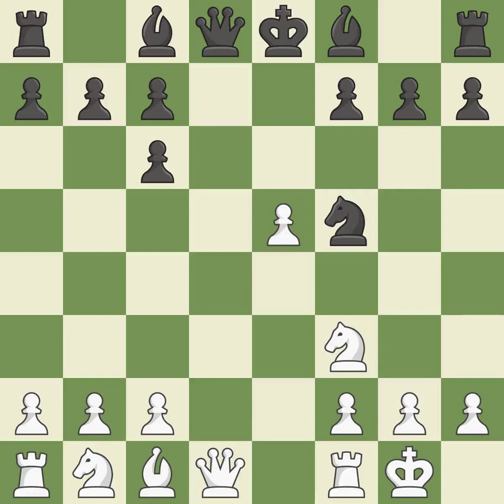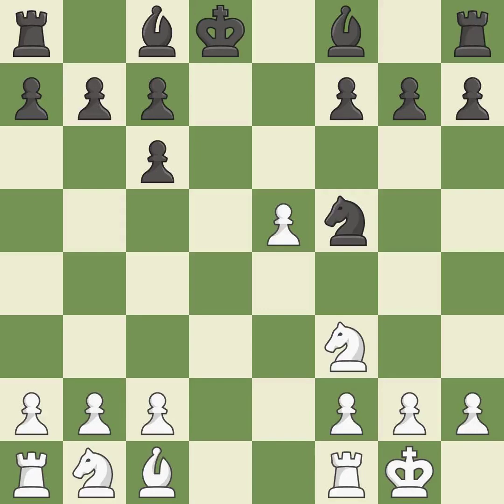Nf5 moves the knight to an active square where it controls d4. Qxd8+ trades queens and stops black from castling. Kxd8 recaptures the queen. Nc3 advances the knight into the center, controlling the d5 and e4 squares.